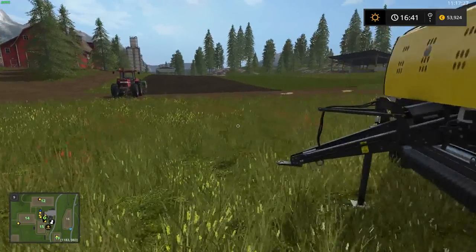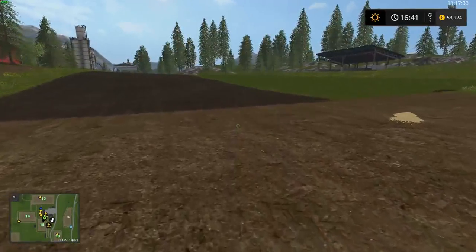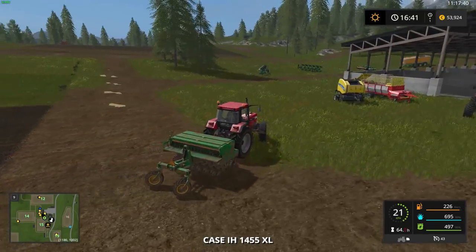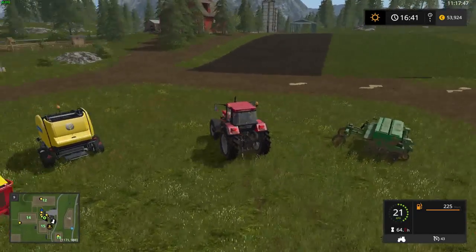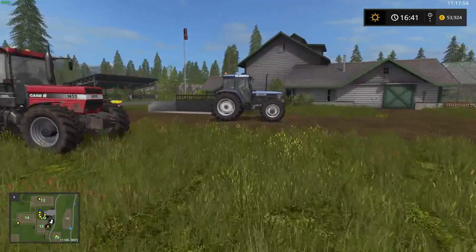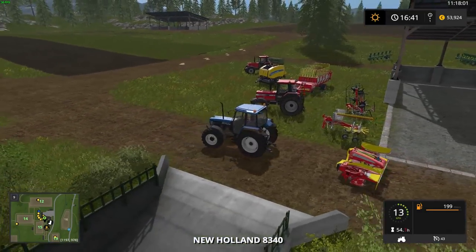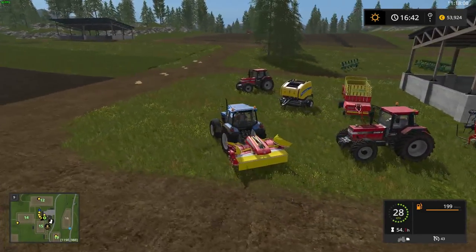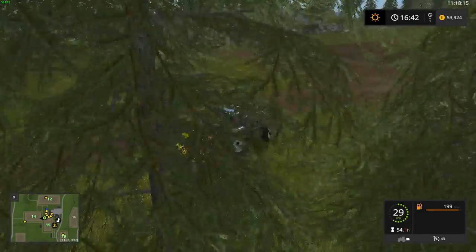Let's get started. I'm going to move this seeder out of the way. First, we need to mow the grass, so we need to put the mower on my tractor and just mow it. This is the basic one — of course there are bigger ones, like every piece of machinery in this game. But this one is just going to mow and make a pile of grass, that's what it does.